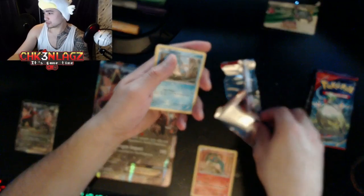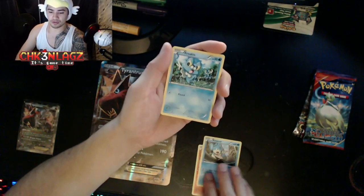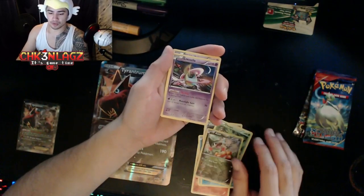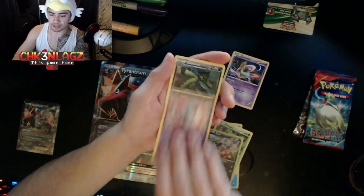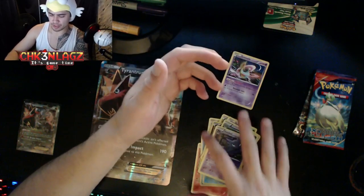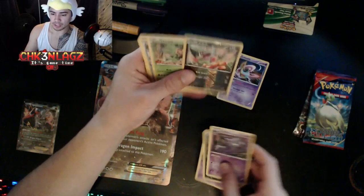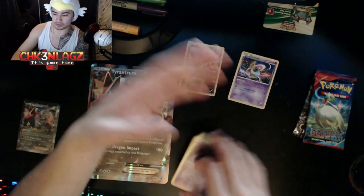Cyndaquil, Panpour, Froakie, Bronzor, Chespin, Axew, Griselia — and that is our non-holo rare. Wubuffet, Cacturn, and Haunter. I guess the white codes don't mean anything strange. Oh, that was a non-holo — okay, there it is — or our reverse holo, excuse me.